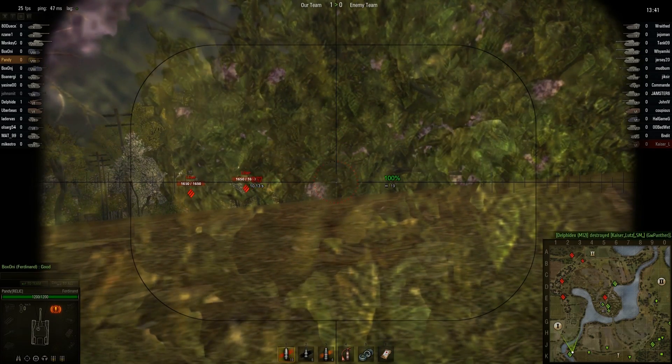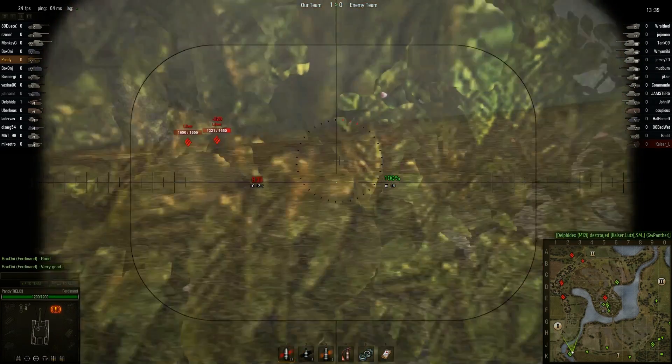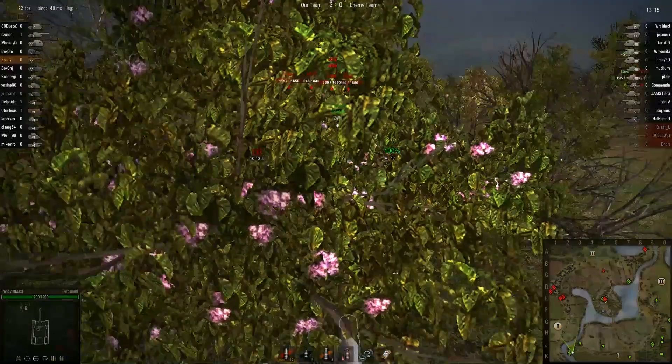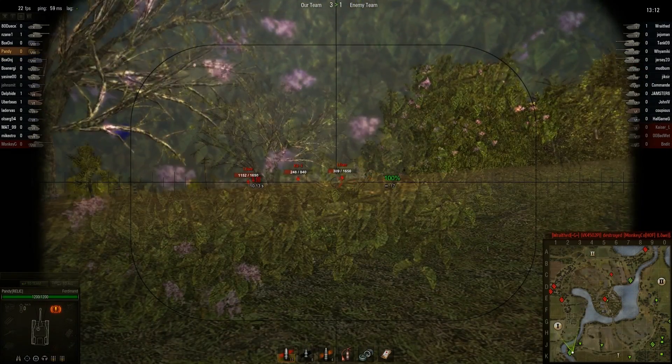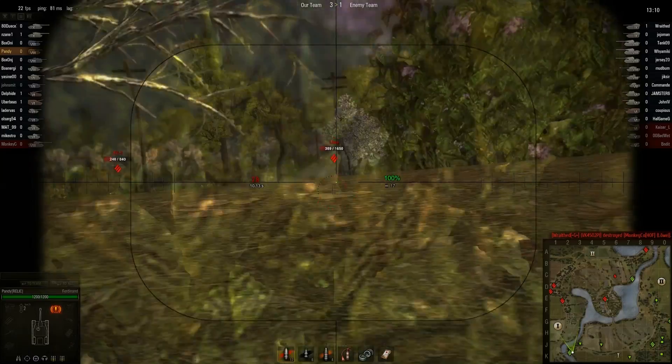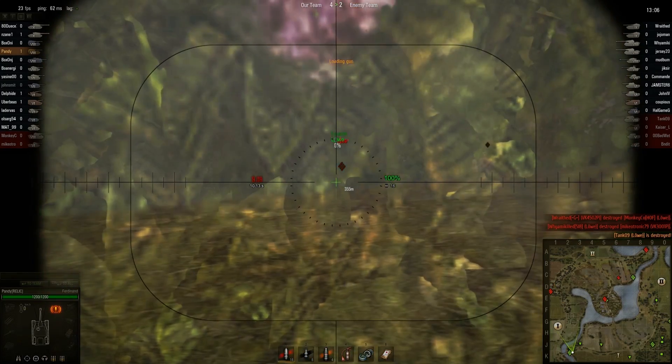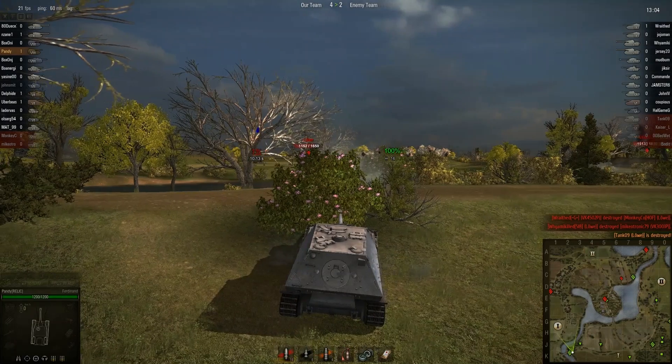This is a decent rate of fire, and you're able to fire faster than the BL-10 — pretty much at a 3-to-2 ratio within 30 seconds. The overall alpha on both guns within 30 seconds is basically the same, making them balanced. But the 12.8cm is overall better for sniping at long ranges, where the BL-10 is more for closer, up-close and personal engagements.